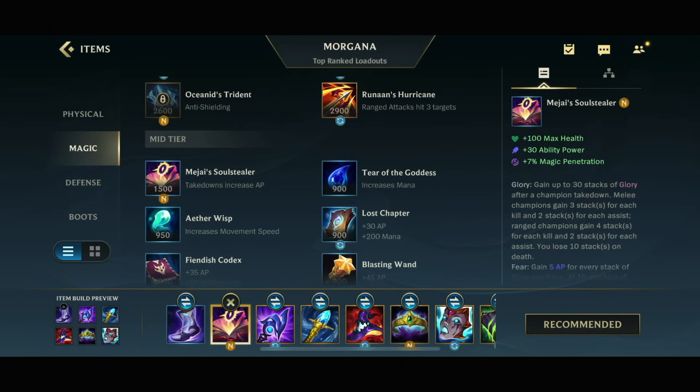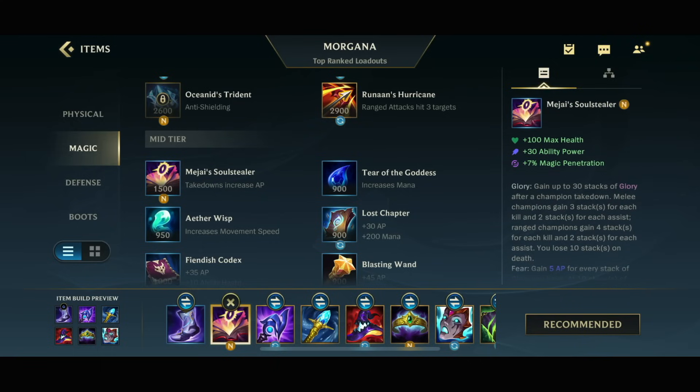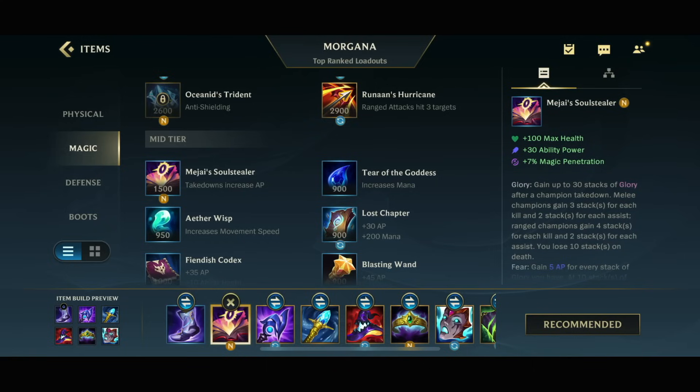Morgana is a champion that can very easily stack up the Magis thanks to her poking abilities. She's very easily just farming assists over and over. Champions that are very easy to poke from far away are just gonna farm assists easily. Since you're a long range poking champion, you can play it very safely without dying, getting those 30 stacks — 30 stacks equaling in combination with the 30 ability power base, 180 ability power in total.